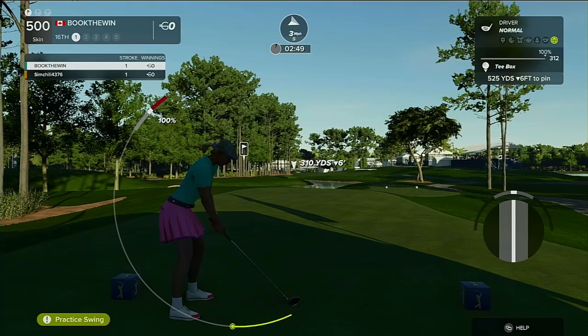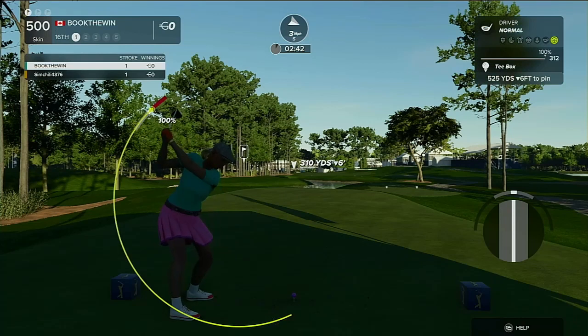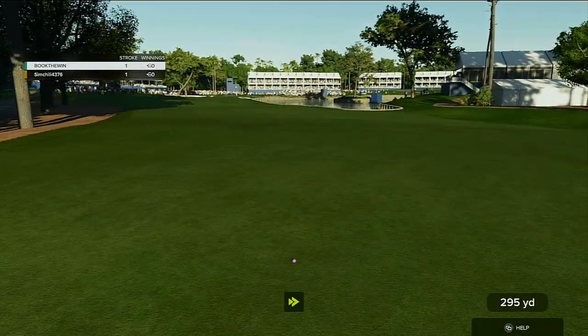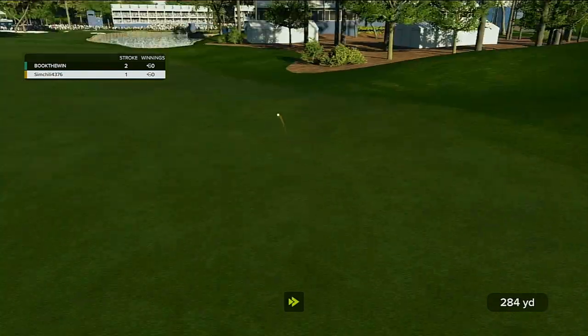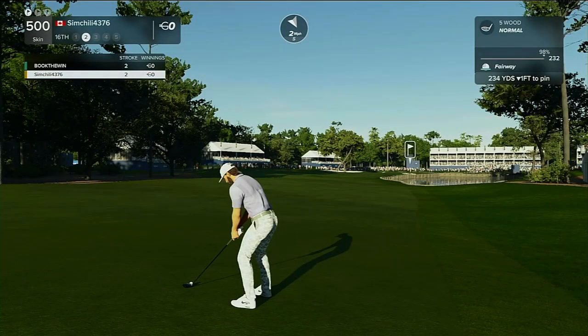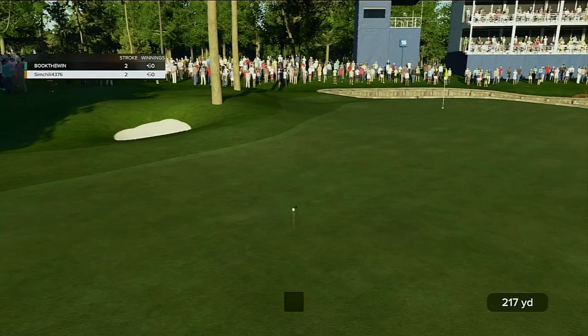Let's go down, gotta hit one practice swing — it's a little left. That's Chili 4376 teeing off. He's around 235 yards out, 232 or 234 — perfect five wood, but he does flirt with that water. Fast with the left hand, going with the five wood, looks like a good one.